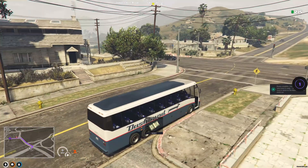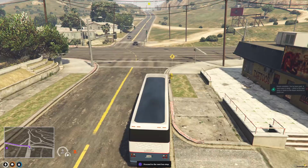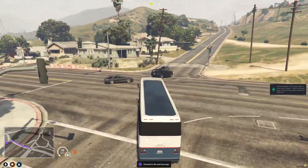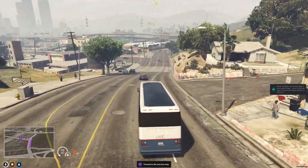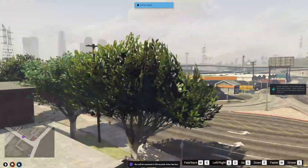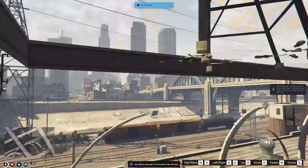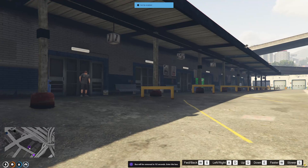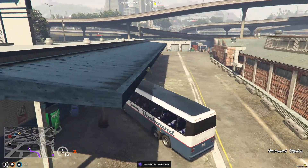It gives it to us straight away. A new route is ready. So I can continue if I want or I can drive to the bus depot to sign off. Let's just take the bus back to the depot. You've seen one of the routes, let's just head back to the bus depot.